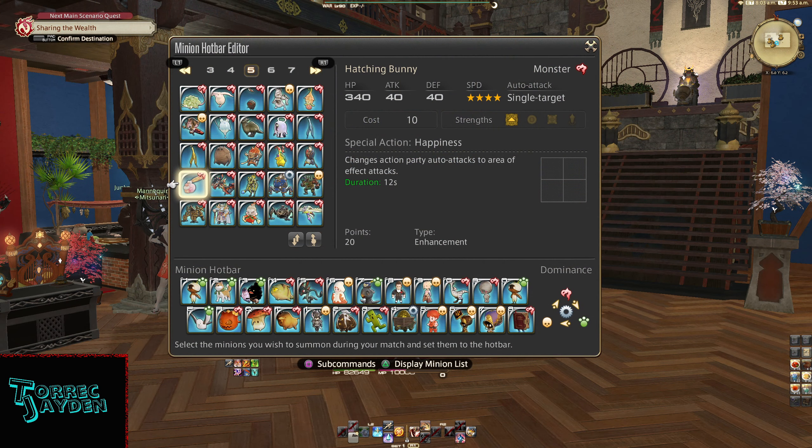Lord of Verminion minion info: it is a monster type. HP 340, Attack 40, Defense 40, Speed is 4 stars, Cost is 10, Strength is the gate. Auto attack is single target. Special action is Happiness — changes party action auto attacks to area of effect attacks for 12 seconds. Costs 20 points, and the type is enhancement.